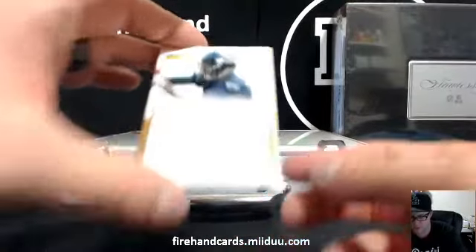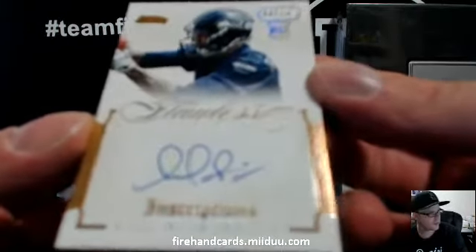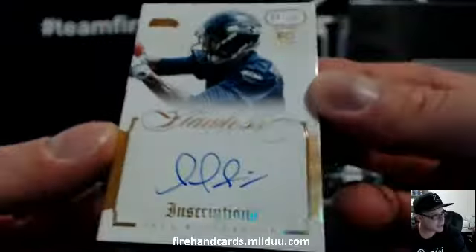We got a rookie inscription gold, numbered to 10 — Paul Richardson for the Seahawks. Ren 87 has got Seahawks.